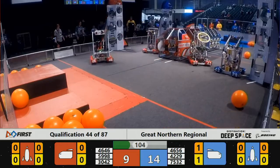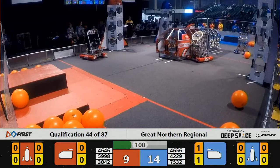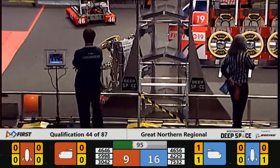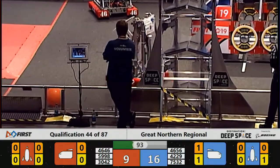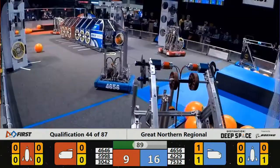46-56, Rock Solid Robotics picking up a hatched panel. Looks like they're lining up to place on the Blue Alliance's rocket. 59-98, the Chillbots look to be down on the Blue Alliance's side of the field, playing a little defense.